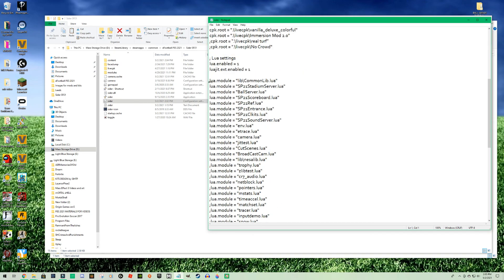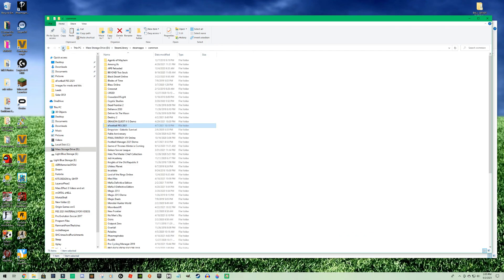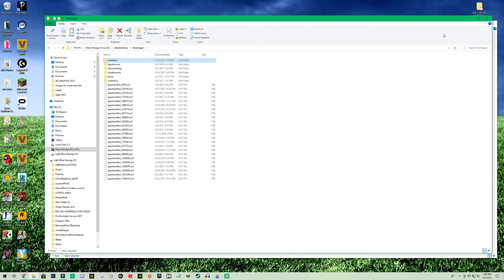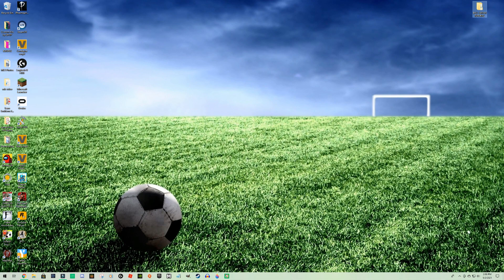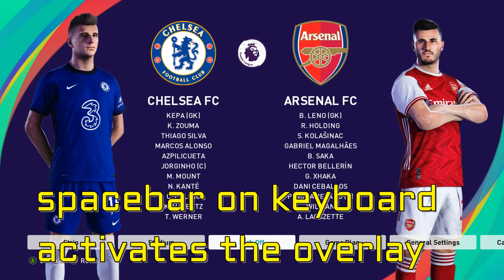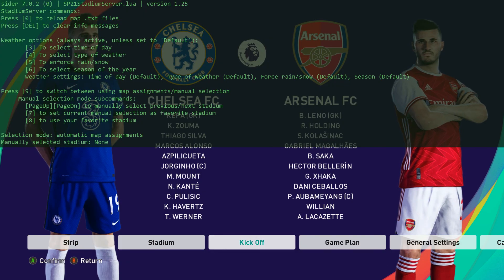Let me review this with you — the CombLib should be at the top in the configuration file, and the ball server instruction should be there too. Let's run the game and show that it works. We hit the spacebar on the keyboard to activate the overlay, and at the very top it says Sider 7.0, which is for 2021.